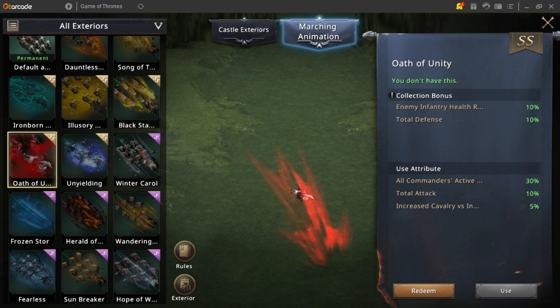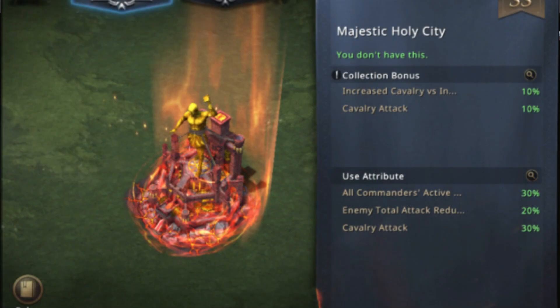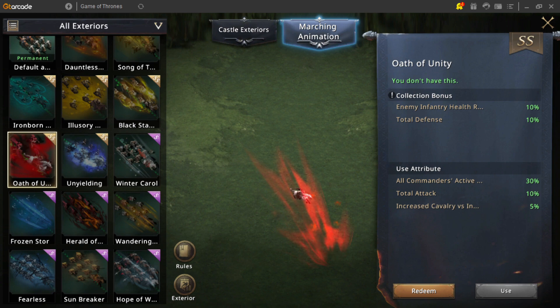If you were looking to boost your female lineup's damage, castle skins can provide the same 30% bonus and will even give a 10% cavalry versus infantry counter bonus as well. But what does this commander damage even mean?